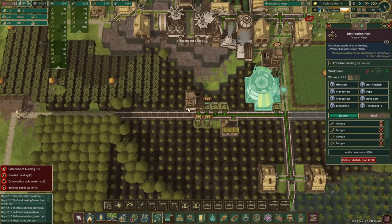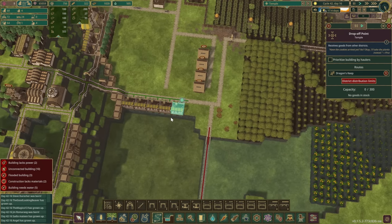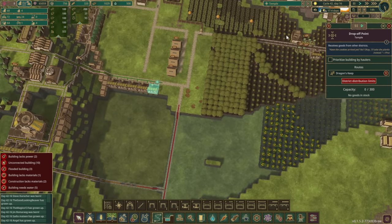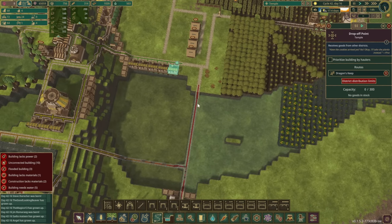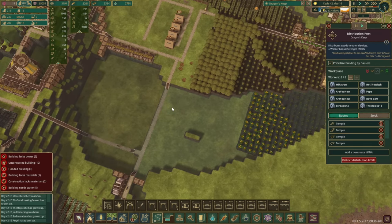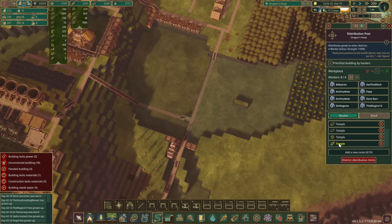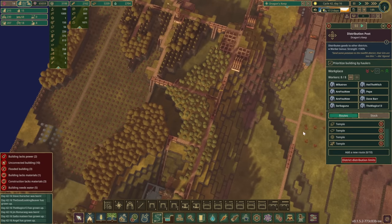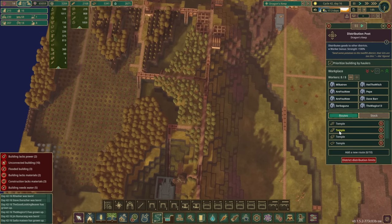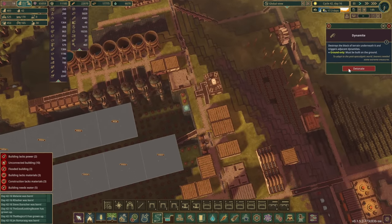Coming back to the reach — the furthest we can go with this distribution post is right about here. Even if we place it here and move all the drop-off points up along the cliff, it's still quite a distance for beavers to haul resources, which will slow supply a little. Looking at what we're sending over — dynamites, planks, metal, paper, gears, and treated planks — most likely we're mainly sending treated planks, gears, and dynamites right now.